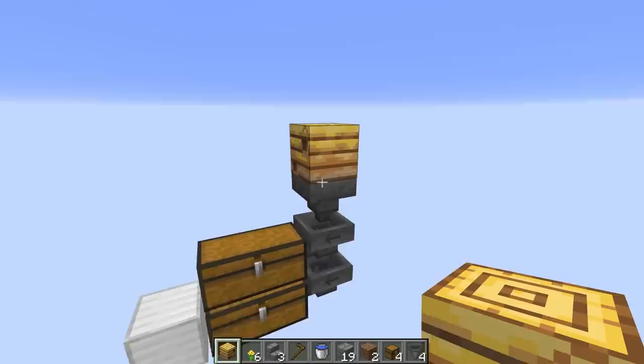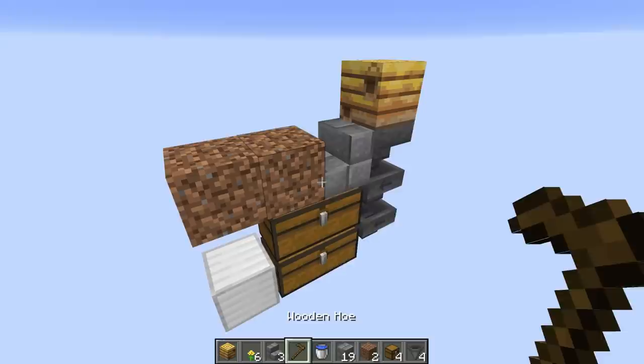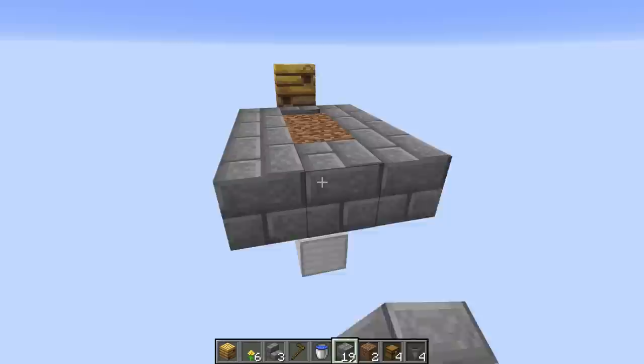If you've silk-touched a beehive and have one in your inventory you can just place it, otherwise you'll want to build this underneath an existing one in your world if you're unable to move a beehive around. Then we're going to place a stair up against that hopper, and dirt in front of it. You may be thinking that's going to stop the chest from opening, but it's okay because we're going to actually till this dirt.